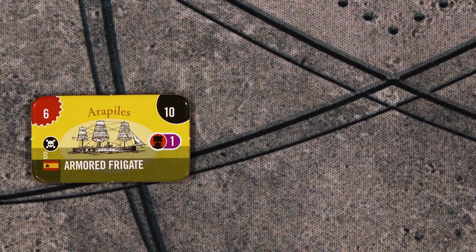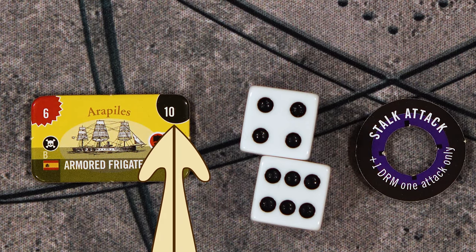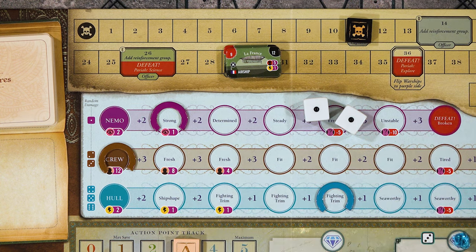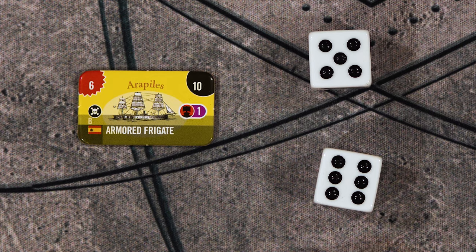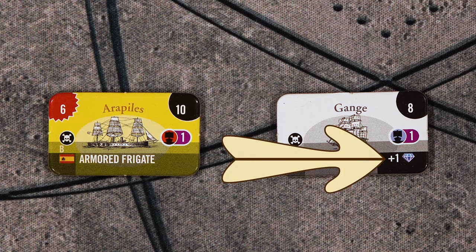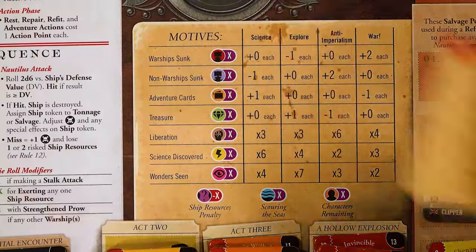Each ship will have a defense value in the black circle that you are trying to roll. You will roll 2d6 and your dice roll modifiers are: you gain a plus one if you're doing a stock attack, you may exert one and only one ship resource of your choosing, and you get a negative one if there are any other warships present. If you roll snake eyes, it's a disaster — you immediately gain two notoriety and lose two ship resources of the kind you exerted. If you did not reach the defense value, you gain one notoriety and lose one ship resource of the kind you exerted. If you meet or exceed its defense, the attack succeeds and the target is sunk. All ships only take one hit to sink. If the sunk ship has any notoriety symbols, you will gain that much notoriety. And if it has any rewards in the bottom right, you will gain these now. Ships may also be worth victory points at the end of the game — blue for non-warships and red for warships.